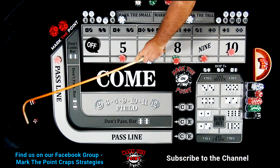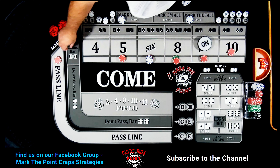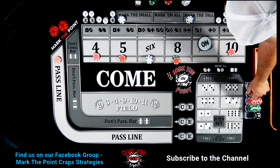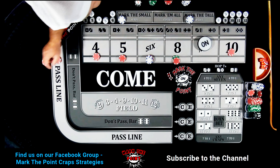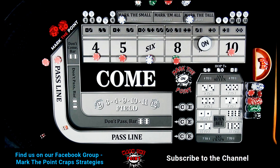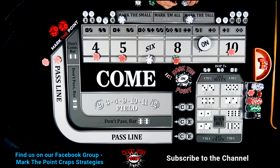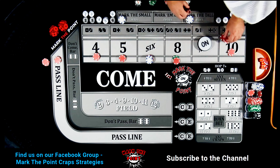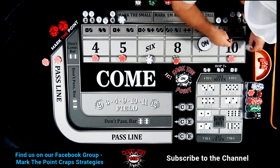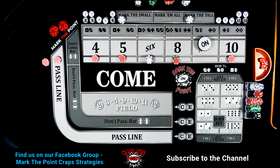The next point is on the nine — center field nine, five-four. Mark the nine. Drop down $15 in odds since we've already regressed — single line odds. There's a ten down on the end — Big Ben, Whalen's best friend — that pays $18. We're going to press the four and the ten together: still $15 each, no buy bet yet. Mark the ten.